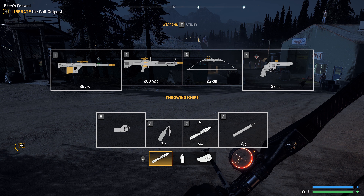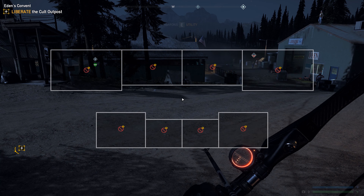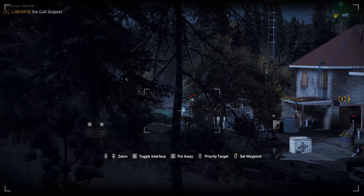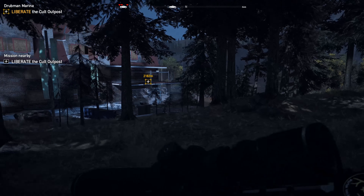Once we hop in here, the first thing we're going to do is run straight into the hotel, and I'm going to spot these five guys that are outside. There are eight total at this outpost — it's a pretty simple outpost.